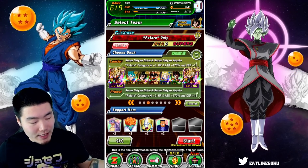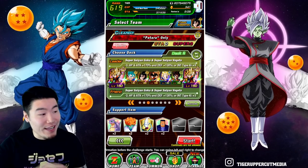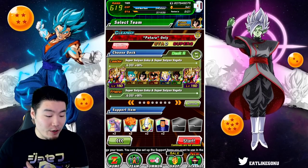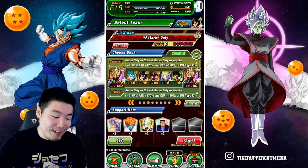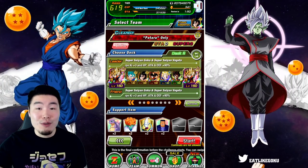Here's the setup — pretty stacked team. We've got INT LR Vegeto, Vegeto Blue, Super Saiyan 4 Vegeto, STR Goku and Vegeta slash Super Vegeto, AGL Super Vegeto, TEQ Super Saiyan Blue Vegeto, and finally a friend INT LR Vegeto as well.